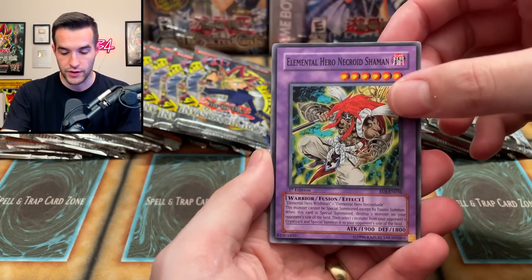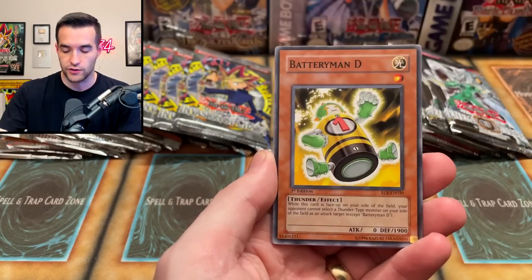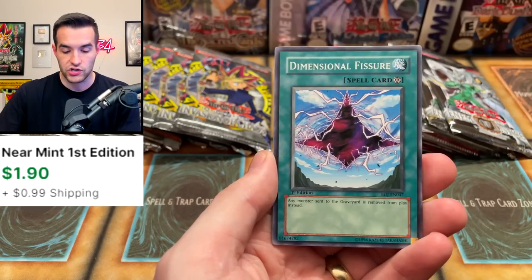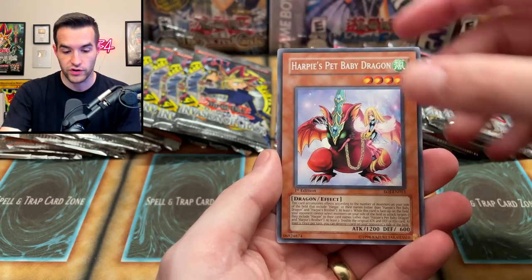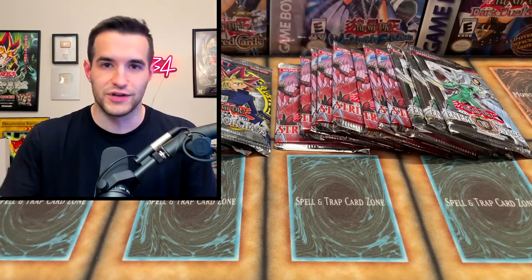Let's start off with Enemy of Justice First Edition and see if we can pull something good. These blisters were terrible the first time — we did not have very good ratios. The Invasion of Chaos and Force of the Breaker ones were insane, so let's see if they can keep it up. We've got Cyber Geminius, Elemental Hero Necroid Shaman, E — Emergency Call, very good card. Battery Man D, Avalanching, Dimensional Fissure, Cyber Kieran, Swift Birdman Joe, and Harpy's Pet Dragon. That's just a rare, but it's old school packs — there's no foil as well.